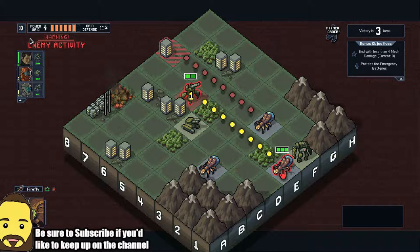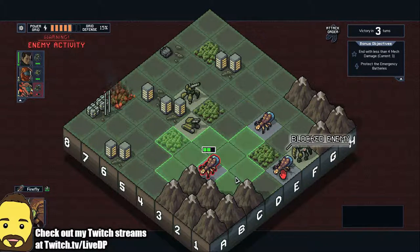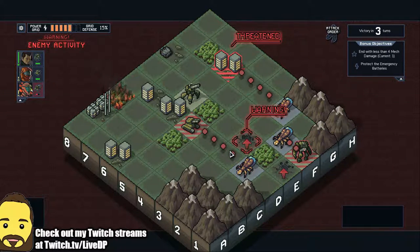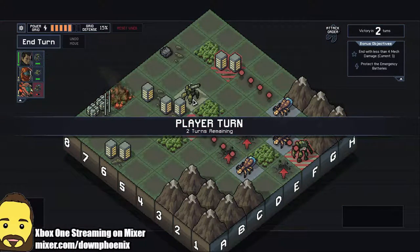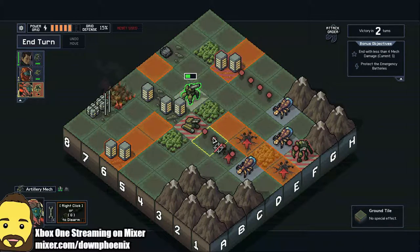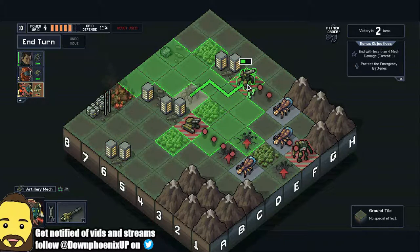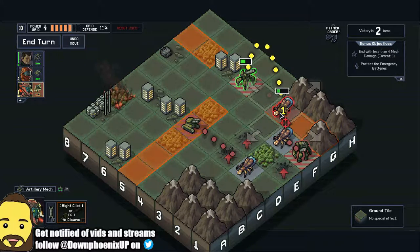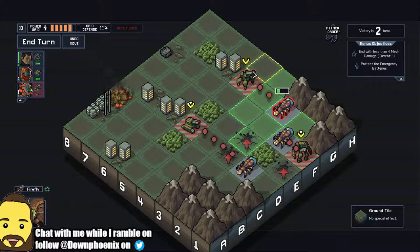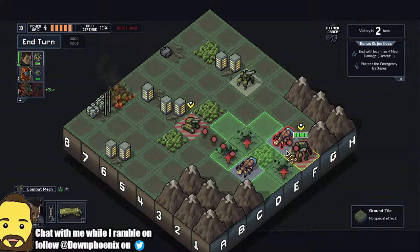And you have to start over. That's where a really interesting idea behind this game takes place, because there happens to be dimensional or time travel involved. Maybe it's some kind of mix of both. But whenever you lose, you have the option to send one of your pilots back through the rift, going back to the past or another dimension where things aren't screwed up. That pilot can take along their abilities and everything they've earned, but everything else is back to square one. Having that upgraded pilot does make the next run a little bit easier.